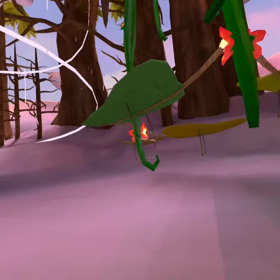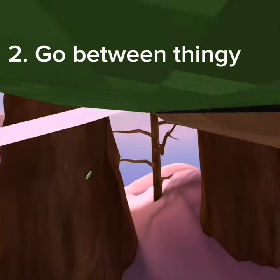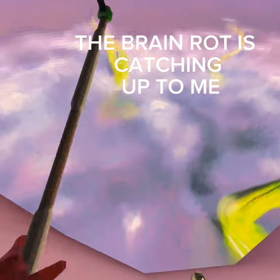I have these gliders, and when you go between these two thingies on the best glider and then go down here, you just want to nudge yourself forward — the Sigma.